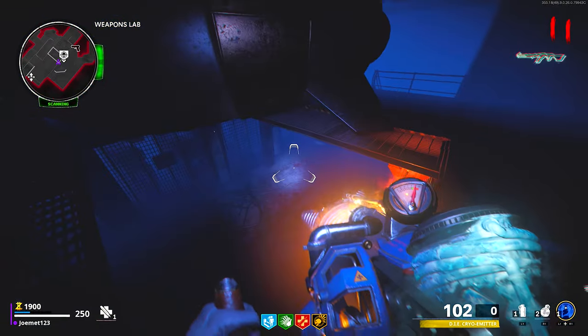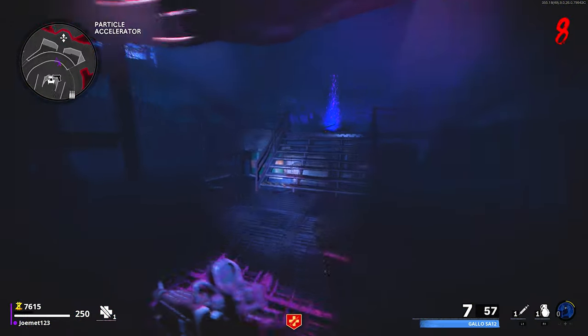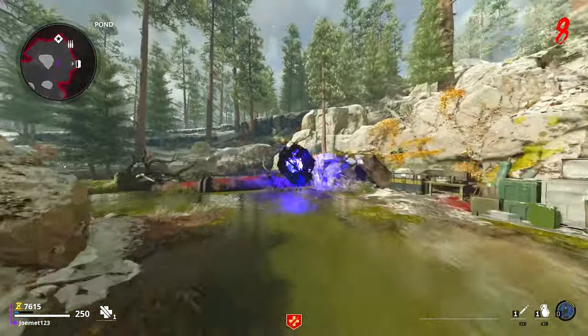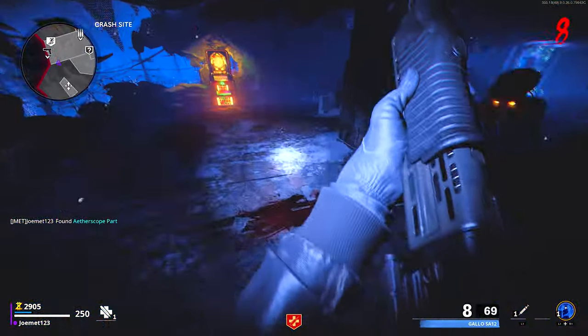The three portal locations are: one, the Nocturn Totem roof, which corresponds to the part in spawn right here; two, the particle accelerator room, which corresponds to the part right here next to the teleporter; and finally three, at the back of the pond — not the front of the pond but the back of the pond — which corresponds to this part right here in the crash site.